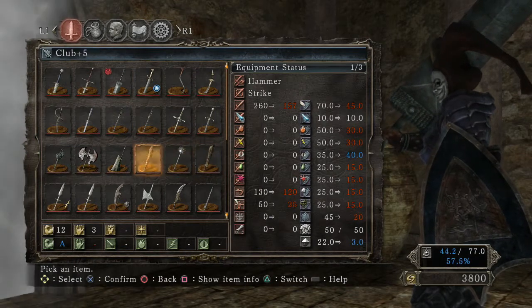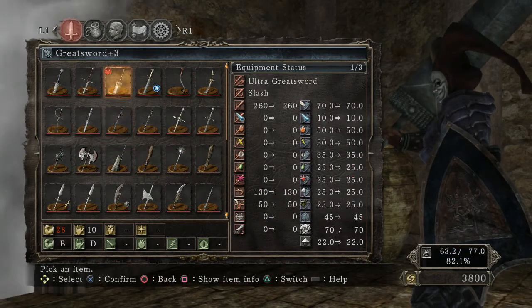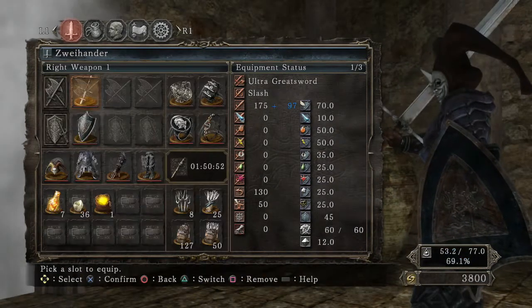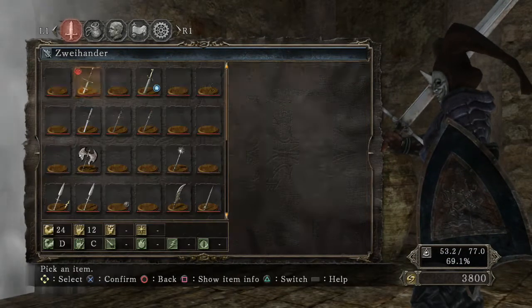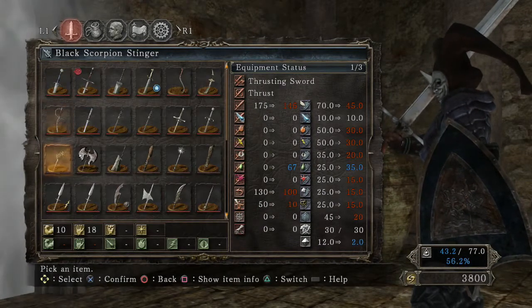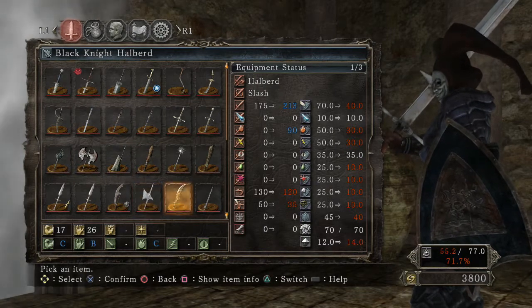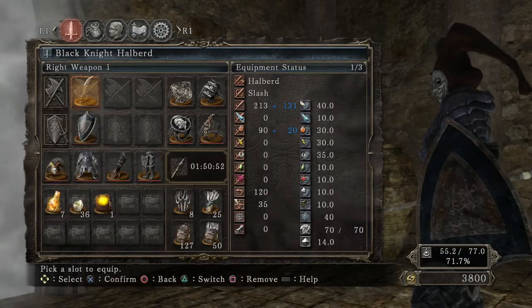In here I'm just trying to pick the best weapon that would suit this fight. I wanted to go with a two-hander but I didn't have it upgraded so I knew it wasn't gonna do a whole lot. I ended up going with the Black Knight Halberd because it's a pretty decent weapon and I really like it.